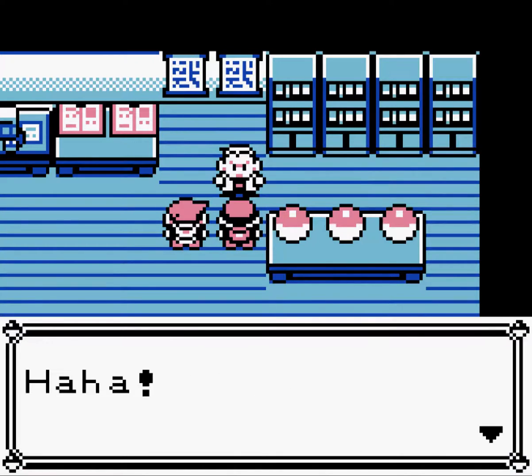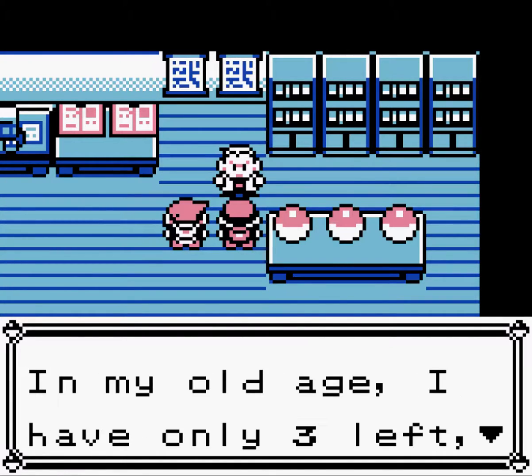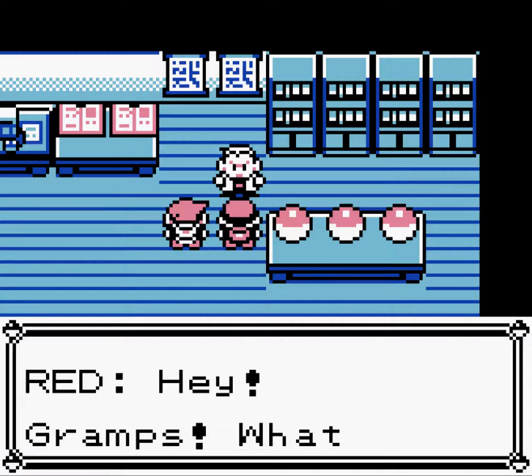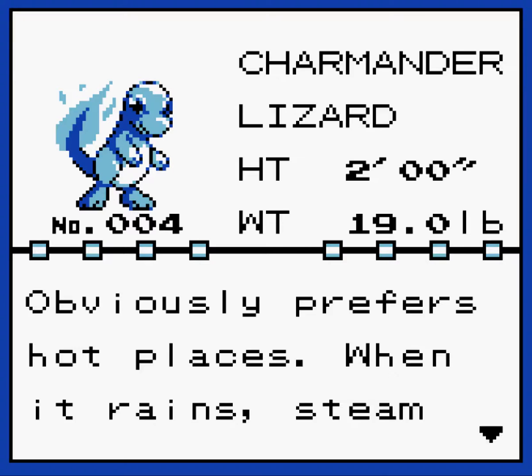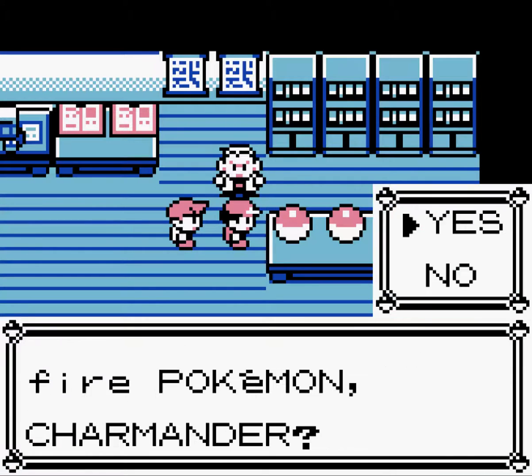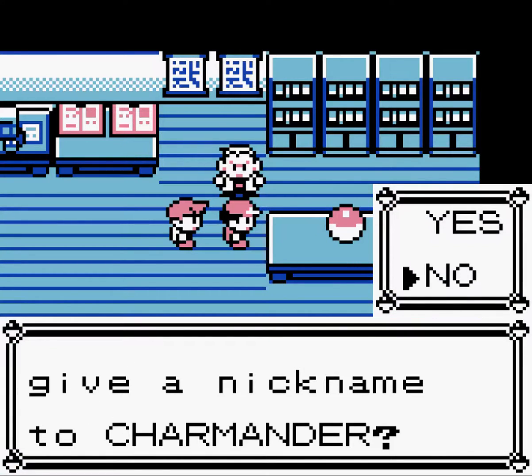I've played through before with Squirtle and with Bulbasaur, and I've enjoyed playing with those, but I think this time I'm going to use Charmander, because why not for a different thing? So yes, I do want Charmander. I'm not going to be nicknaming most of the Pokemon — I'm really bad at nicknames. I might do it on other playthroughs, but for the moment, no.